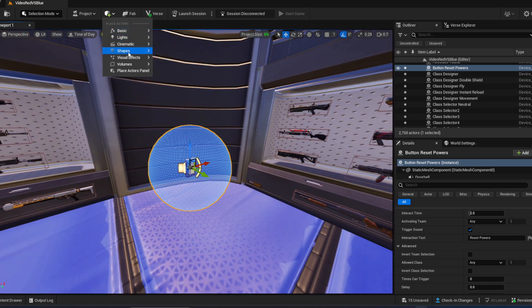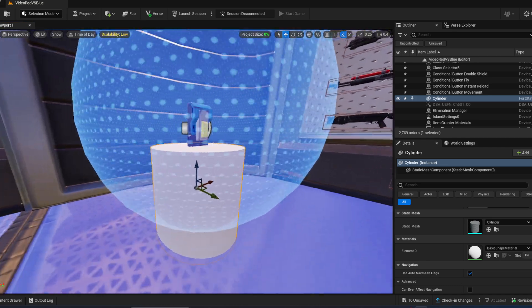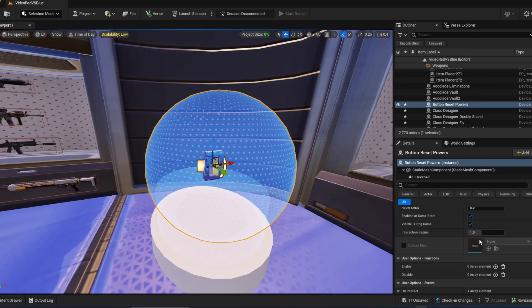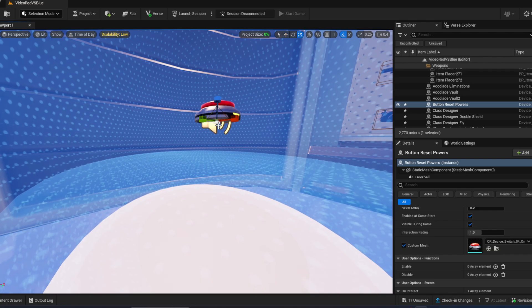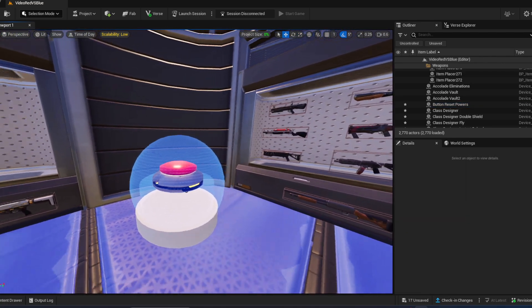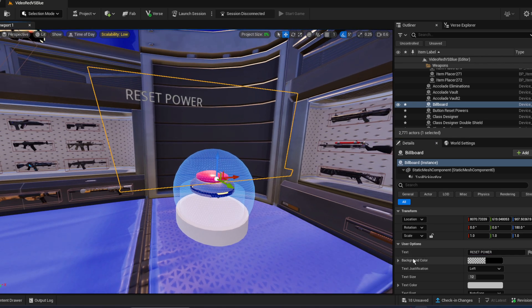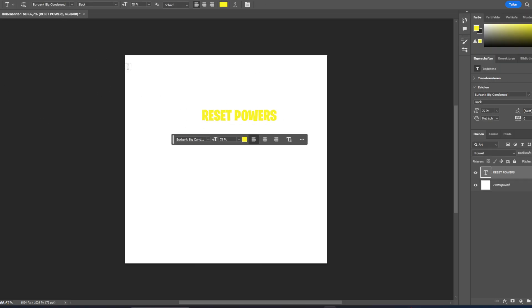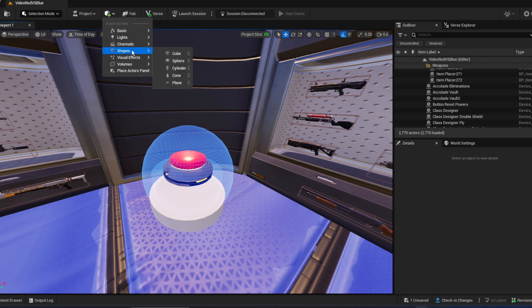Now you can create a modeling tool with a random texture. Change this to a custom mesh — this looks nice. Make it bigger and there we have a nice button. You can also create a billboard and write 'reset power', placing it here in a nice way. I'm going to create my own one using Photoshop.